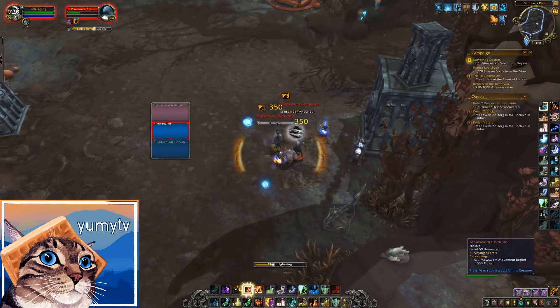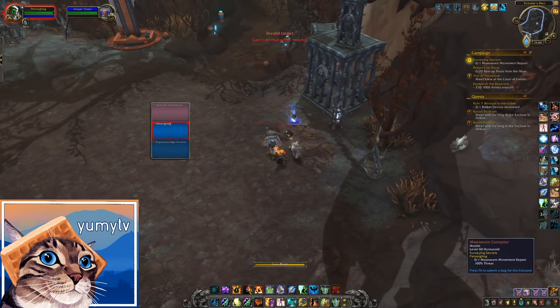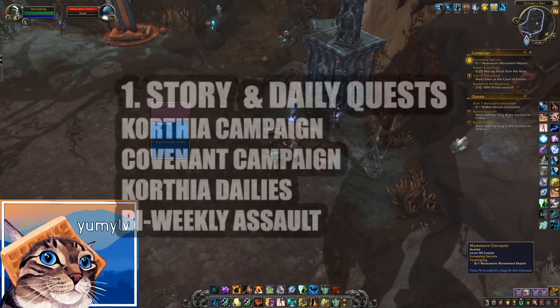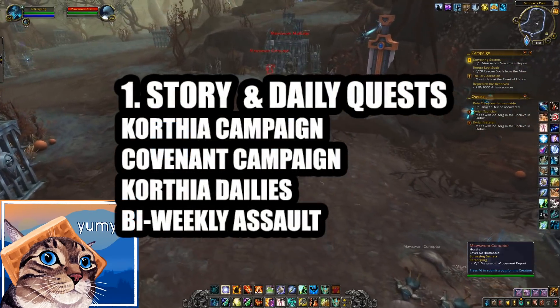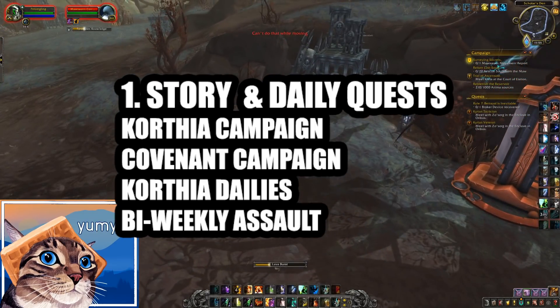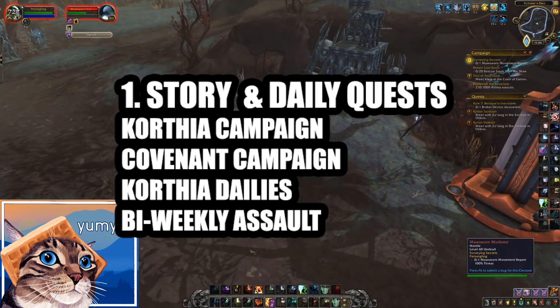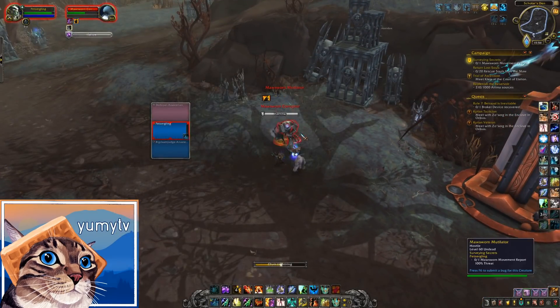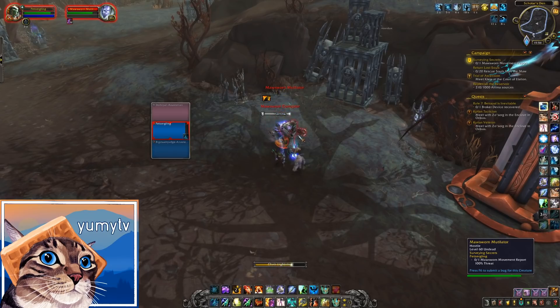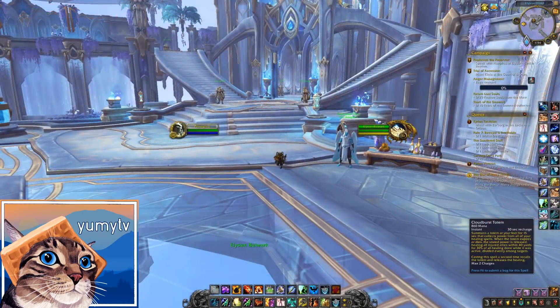Now let's go into the five things that you need to be doing in the first week. The first and most important is to get through the campaigns and the quests. The first one is the Korthia campaign. This is going to unlock the new area in the Maw, where you'll be doing your dailies and questing. You're only going to be doing the early chapters right now.